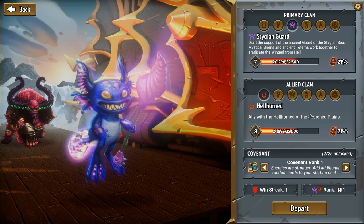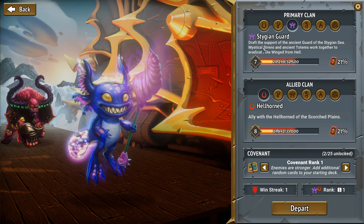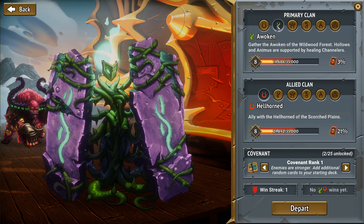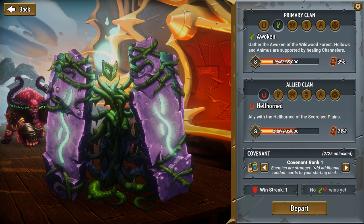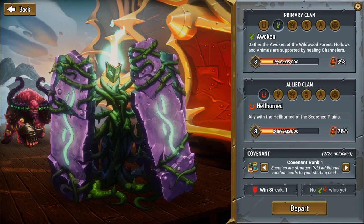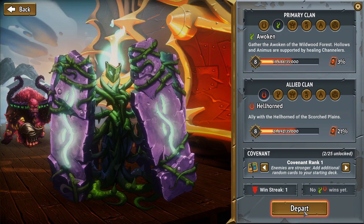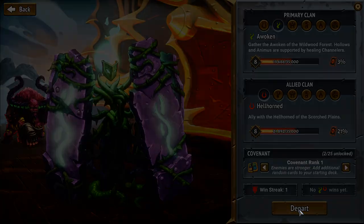We'll move back to Covenant 1 and play as if we haven't unlocked anything. Unfortunately you can't have multiple save files in this game, at least not that I know of yet. So we'll play as if we've unlocked what we would have by now — the only difference being the cards we've unlocked. Hopefully we can beat Covenant 1 in a relatively timely manner.